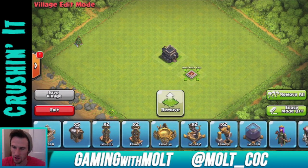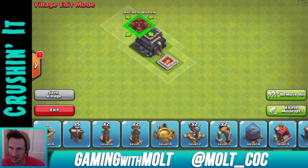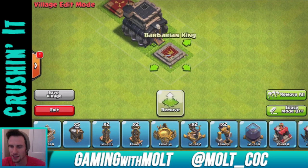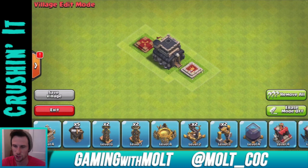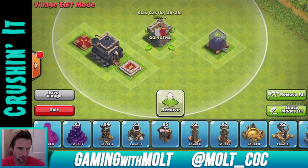First I'm going to start off by putting my King and Queen in the middle, just because I always get annoyed when the King and Queen are in the middle of people's bases and you can't pull them out. When you can't pull the King and Queen out it really messes with you and makes things a lot harder.